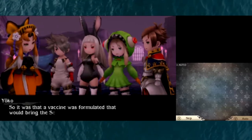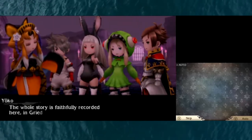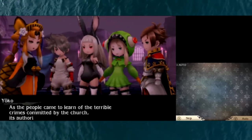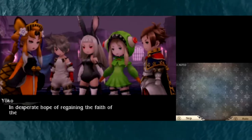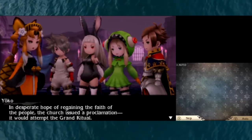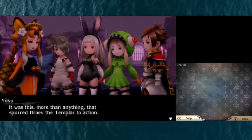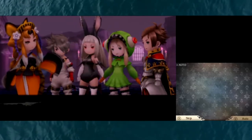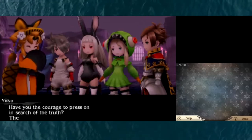So it was that a vaccine was formulated that would bring the second pandemic to an end. The whole story is faithfully recorded in Greed's log. As the people came to learn of the terrible crimes committed by the church, its authority began to crumble. In desperate hope of regaining the faith of the people, the church issued a proclamation - it would attempt the Grand Ritual. It was this more than anything that spurred Brave the Templar to action. These events too are recorded in your father's log. Have you the courage to press on in search of the truth?